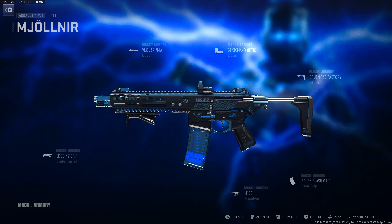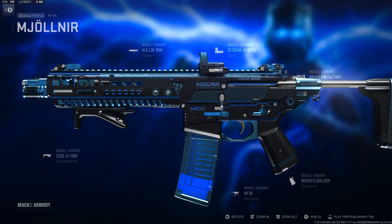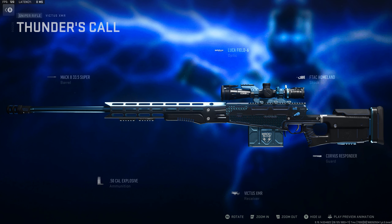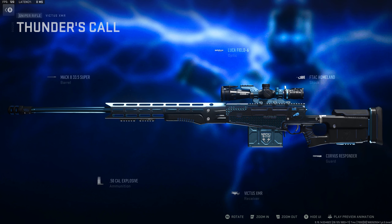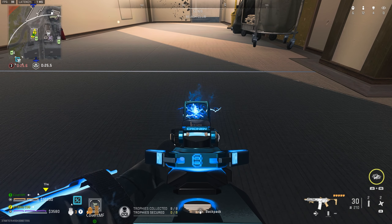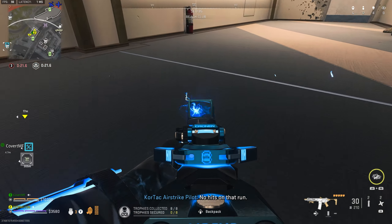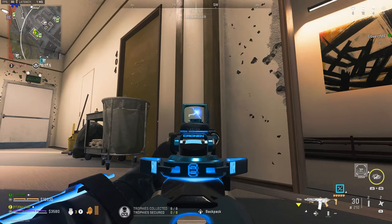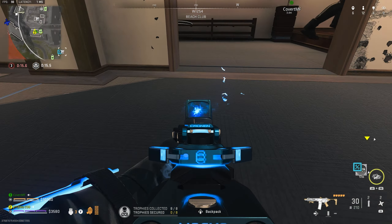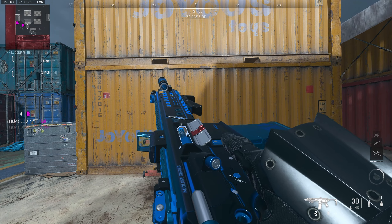Now let's talk about the reactive weapons. The Minolir — I'm going to call it Thor's Hammer because I cannot pronounce that name — for the M13B is pro-tuned with blue shock death traces and impact, and a smoke shock death effect. The Thunder's Call for the Victus XMR comes with the same traces and death effect. The M13B features a unique Thunder laser usable on any compatible weapon. Both guns have two reactive stages like the Operator skin, with 10 kills unlocking stage 1 and 20 kills unlocking stage 2.